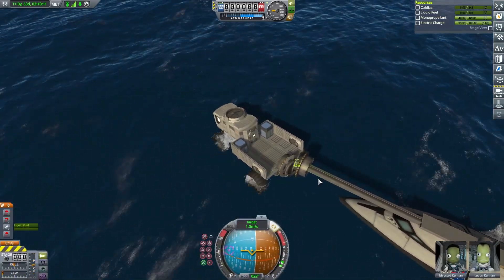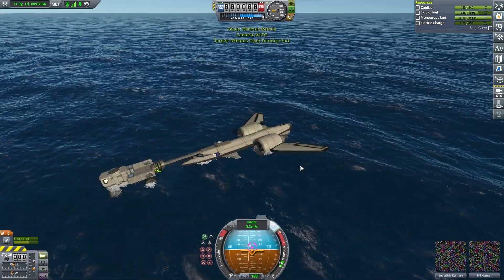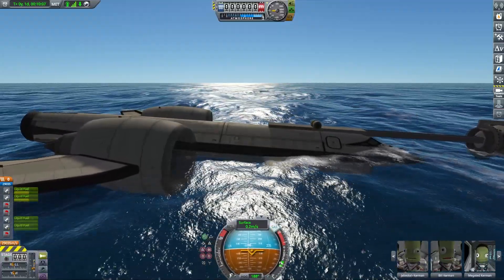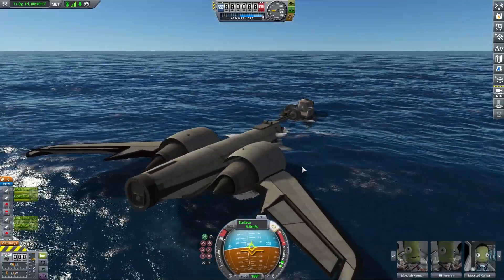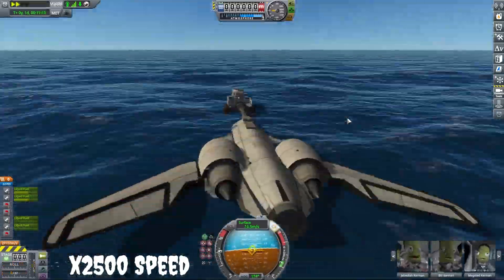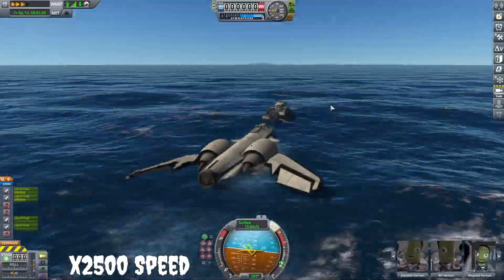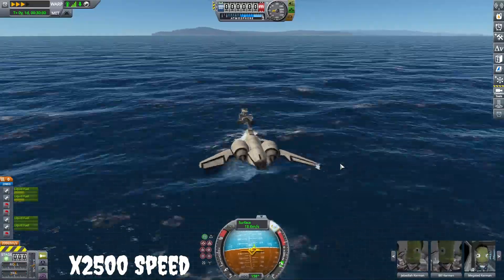It only feels like a second to you but it was probably 30 minutes for me trying to get these to connect — through the power of Adobe Premiere Pro it only takes a few seconds. The plan was to hinge the truck backward onto the plane, but it turned out to be too heavy. I didn't even consider that. So instead of flying the truck back, I had to boat it to shore to reconfigure and think of a new plan. The hinge not working really threw a wrench into the situation.